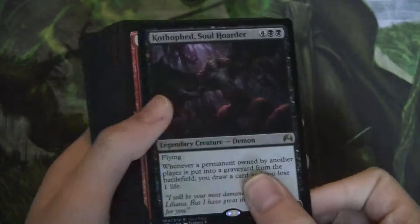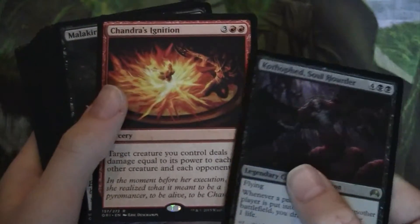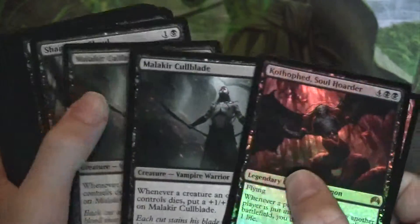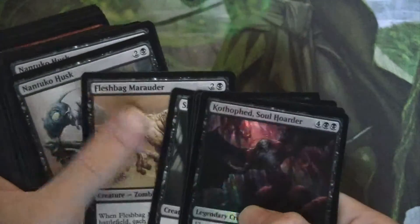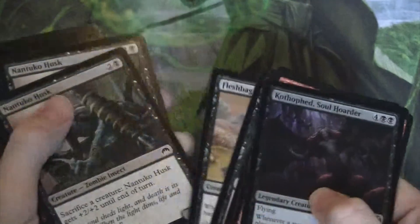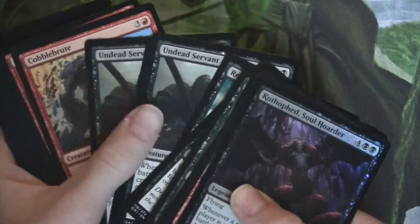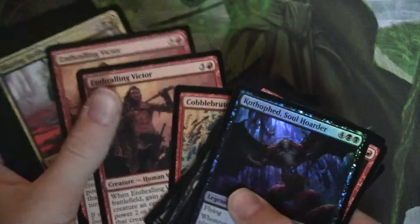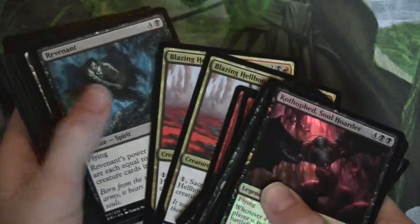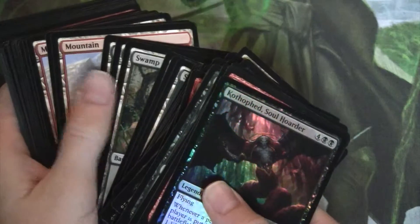Our first card is Kolaghan Soul Hoarder. Our second card is Chandra's Ignition. Our next cards are two Malacure Coldblades, two Shambling Ghouls, one Fleshbag Marauder, three Nantuko Husks, two Returned Centurions, three Undead Servants, a Cobble Brute, two Enthralling Victors, two Blazing Hellhounds, and a Revenant.